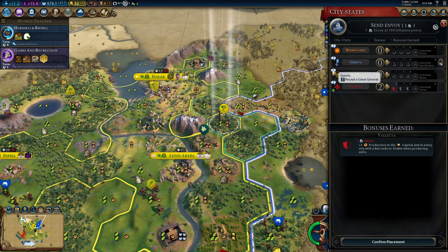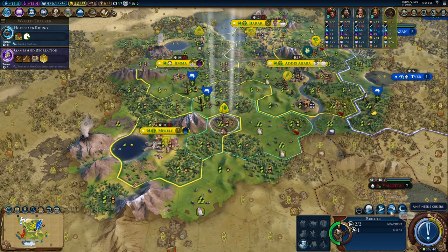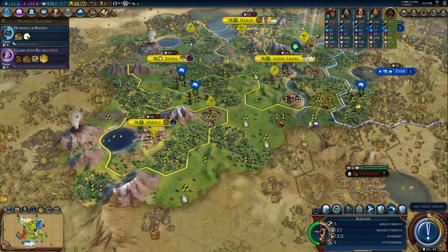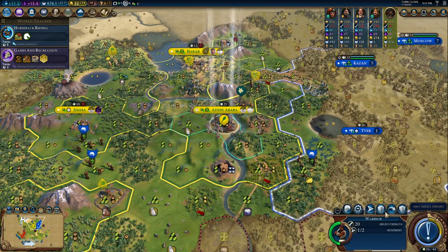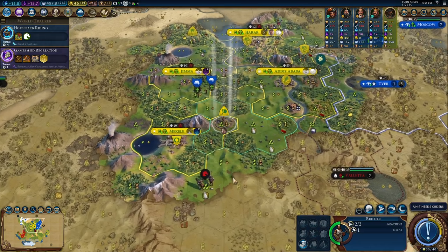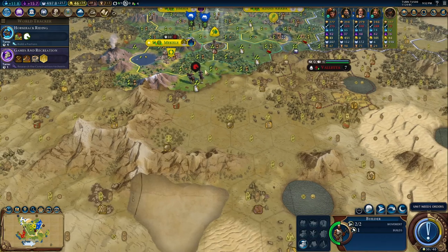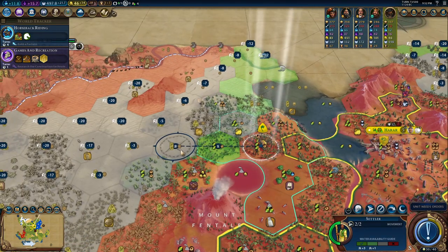Their mission: recruit a great general — that's not going to happen. I think I'll take their suzerainty because it's a pretty good bonus. Let me put this unit on alert — maybe it's 40 or 45 combat strength? For a second I thought this was a barbarian horseman — scary stuff.